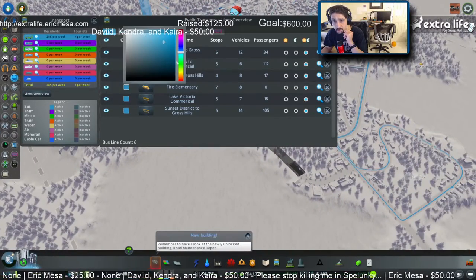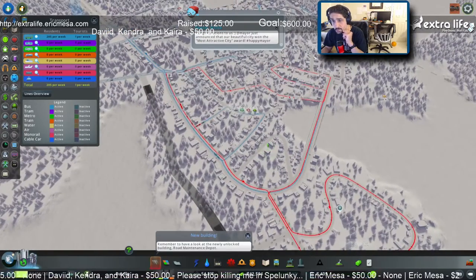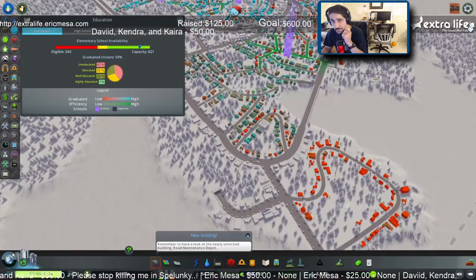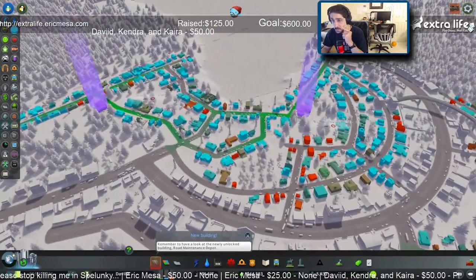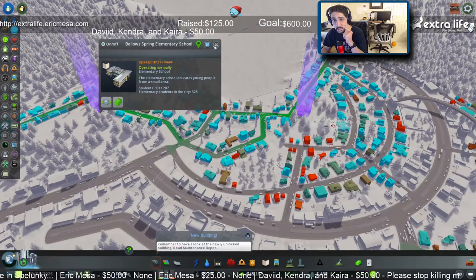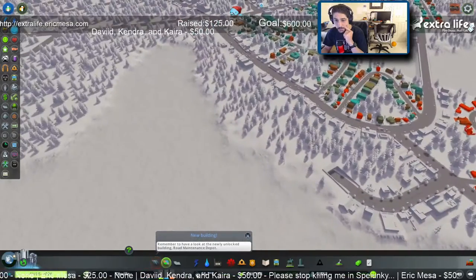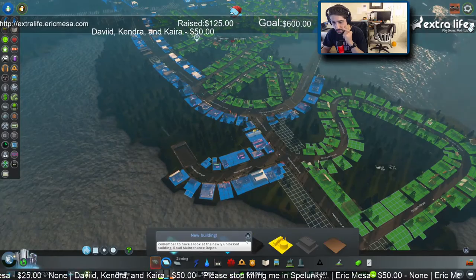I'm going to make this red. Go back to education - I may need to ask on the subreddit or something. I don't know if that's just an aesthetic thing or if it's really meant to provide bus service for students. Since I have this thing on I'm just going to really quickly do a little bit of zoning and that'll be that.